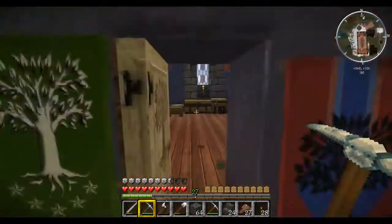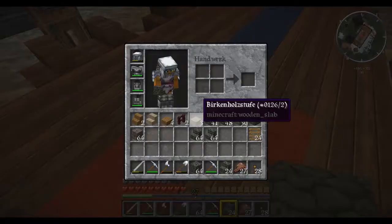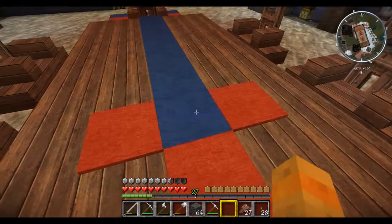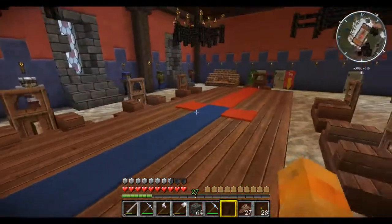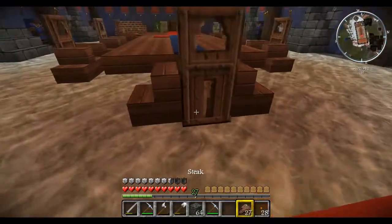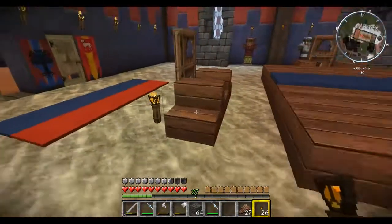So, liebe Freunde, weiter geht's im Text. Hier, was ich gestern noch kurz erwähnte, ich zeig's mal eben: Da ist ein Glowstone runter, und wenn man den Teppich wieder drauf packt, leuchtet er trotzdem. Also die Tischmitte ist jetzt schön erhellt, im Gegensatz zu den Rückseiten des Thrones hier.